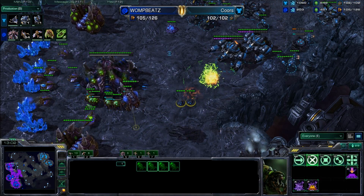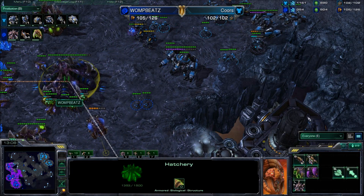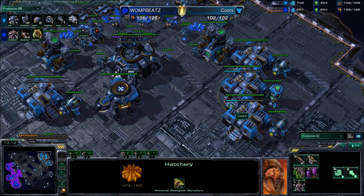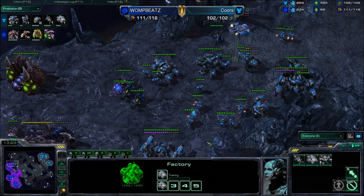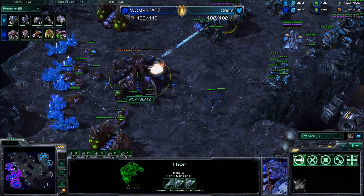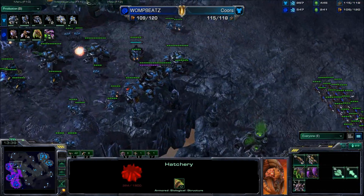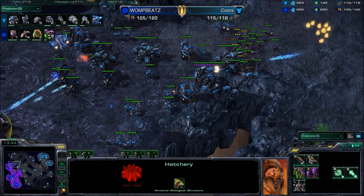He's only now producing Zerglings, and 34 Zerglings is not going to be enough to save the third base. Cores can clean this up and walk right back home, and even at home he should be macroing up hard — getting additional Tanks, Hellions, and Thors. The Zerglings have spawned, but it's just a little bit late to save that third base. We'll see if he's able to do the wrap-around — he's running around the back side, but there are Siege Tanks over there as well. He's getting shelled.